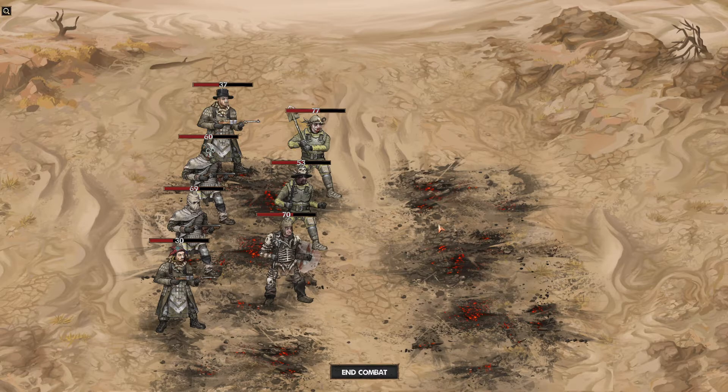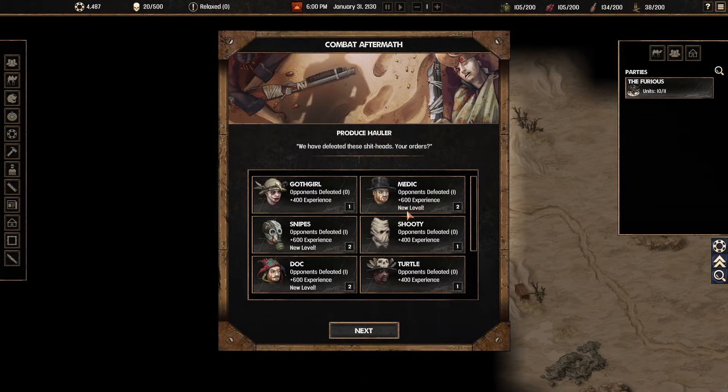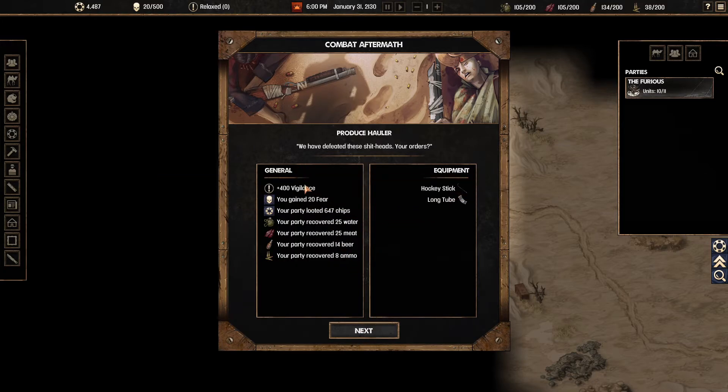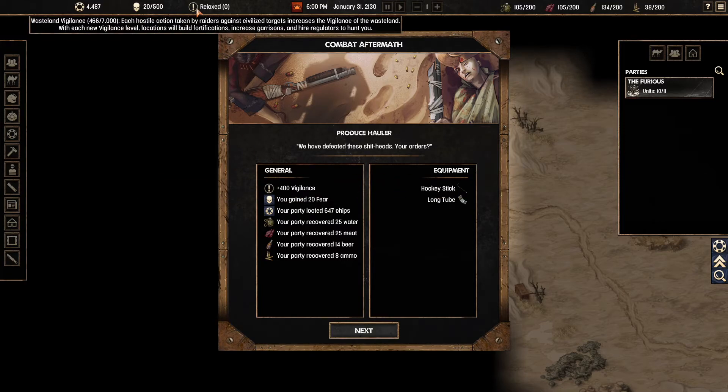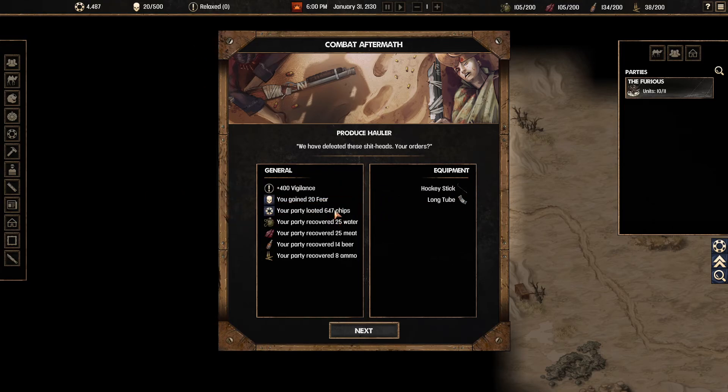One enemy had a suicide vest — he blew it up and took off half the health of all my party. Luckily no one died, so everyone survives and gets full health back. Everyone gets 500-600 experience, and because we have the experience totem everyone is getting double experience and leveling up super quickly — which is really nice. After each fight you always gain vigilance, which contributes to wasteland vigilance making things harder. You also gain fear, chips as your main currency, and recover water, meat, beer, and ammunition. Because I was throwing rocks I generated 8 ammo net rather than burning through it — very useful to stockpile early.